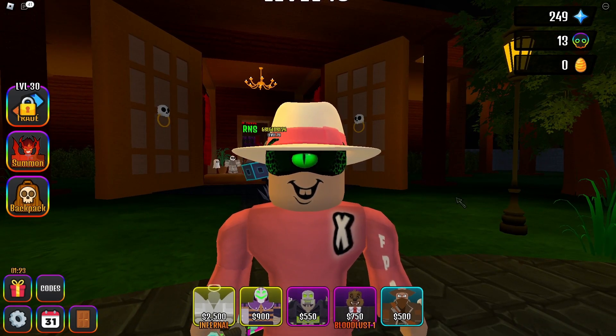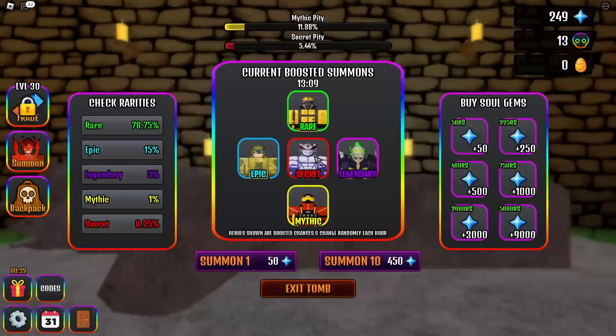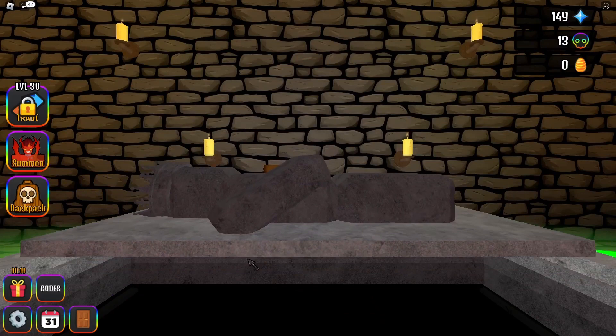Look at the tomb — they have a secret mythic and I have this legendary already, but I don't have this mythic or secret. I want to try going for this. I'm gonna gamble — it's 50 Robux, 50 of these little stars. I have 249, so let's go ahead and open a couple. I got a hunter epic — nice, it came out super fast.